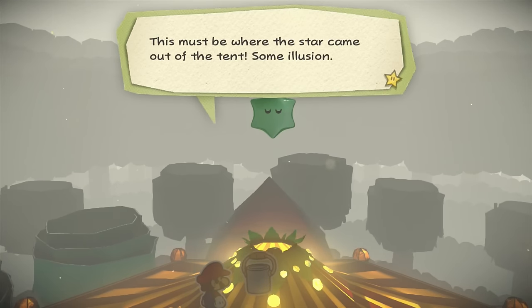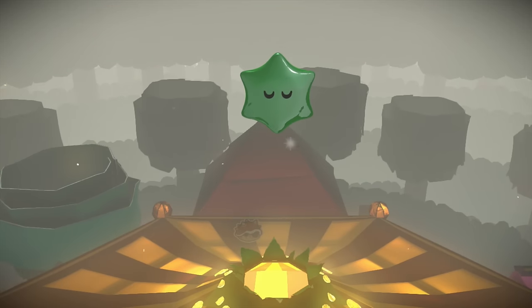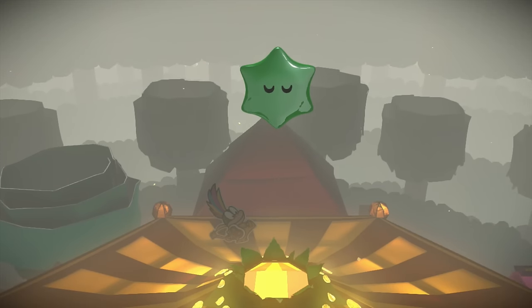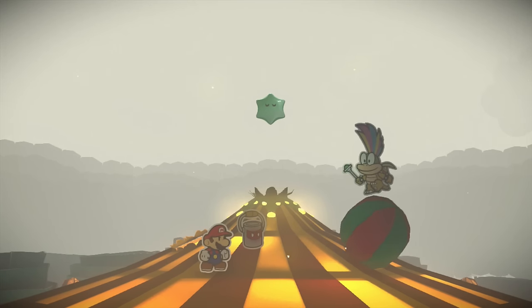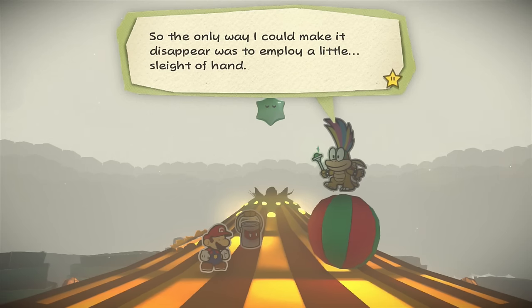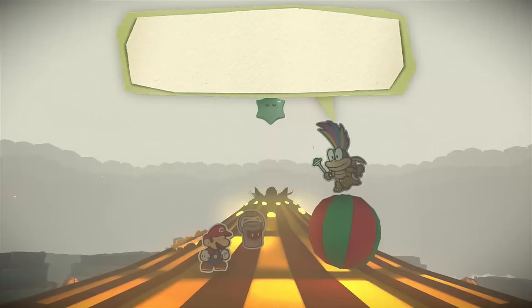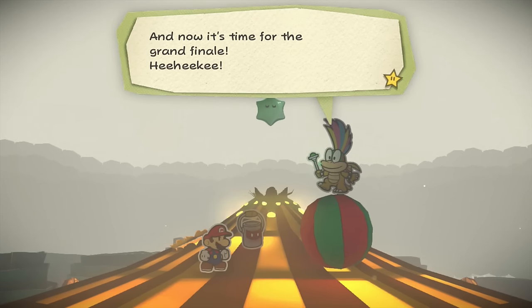There's a hole in the tent - this must be where the star came out. Some illusion! Does that mean Lemmy came out through the hole too? Oh, there he is - just hiding. Well done, it seems I've been caught. Uh-oh! Hi Lemmy! He doesn't seem too concerned. My magic wand doesn't have any effect on the paint star so the only way I could make it disappear was to employ a little sleight of hand. The point of this circus was to steal the paint star and embarrass you in front of a giant crowd at the same time. And now it's time for the grand finale!